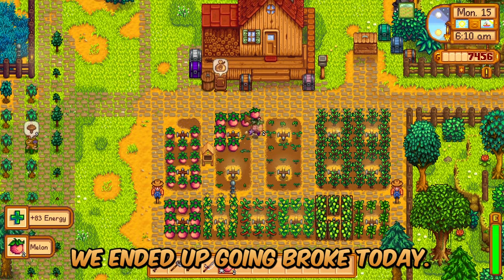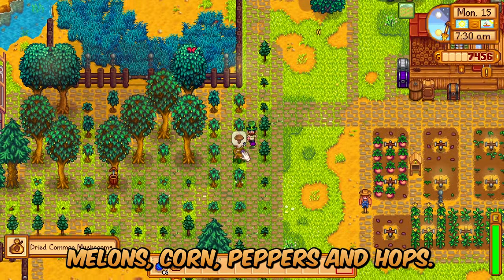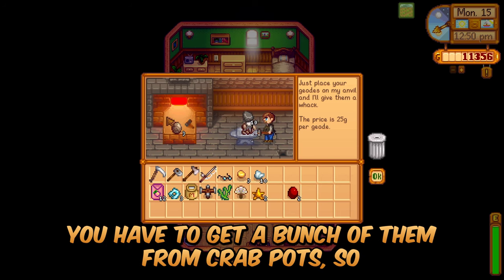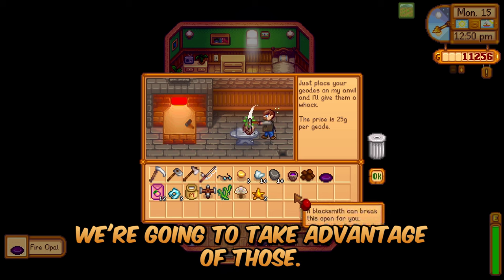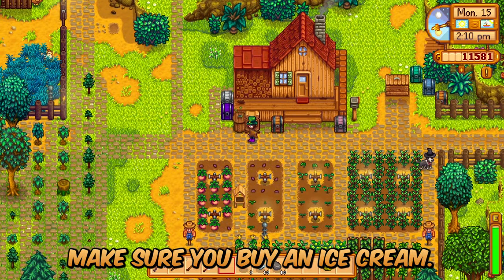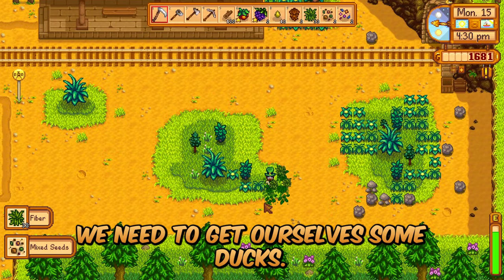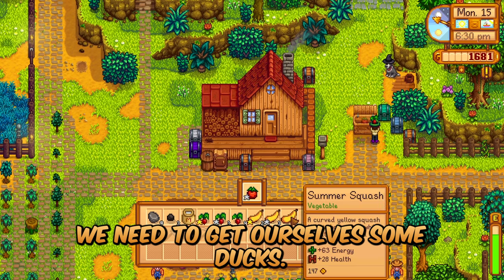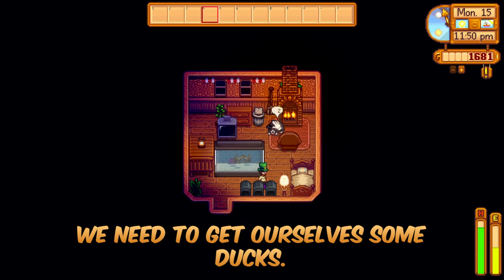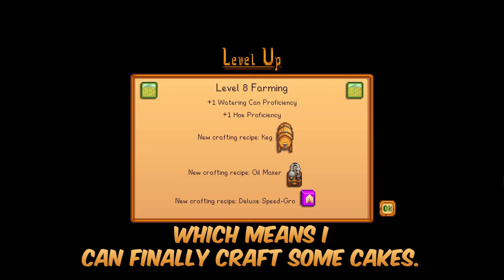We ended up going broke today. Stardew Valley 1.6, Perfection in a Minute, Summer Day 15 — melons, corn, peppers, and hops. I also remembered that for the fishing collection you need a bunch of fish from crab pots, so we'll take advantage of those. If you have the children's bundle and you're doing remix bundles, make sure you buy an ice cream. It's time to go broke buying a big coop — we need to get ourselves some ducks. The best part of the day was hitting farming level 8, which means I can finally craft some kegs.